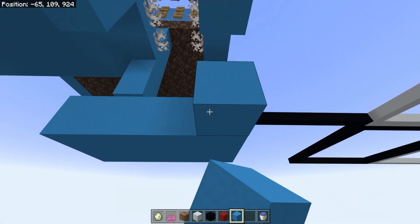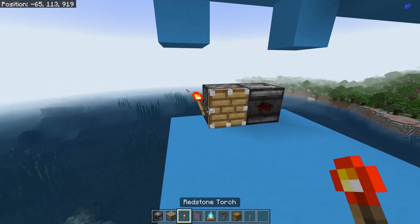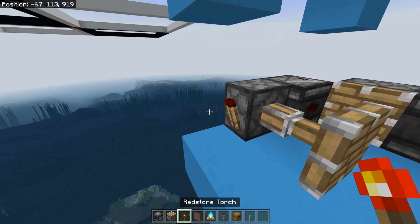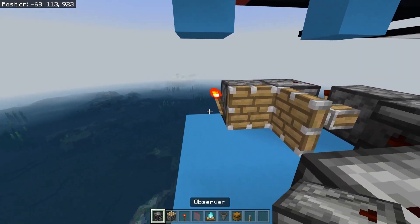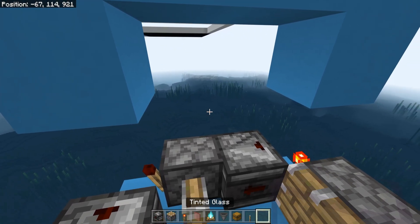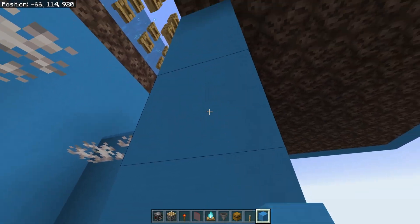Come down an additional two blocks to build the trident killer platform. Place an observer, followed by a piston, a redstone torch, an observer watching that, another piston, then a lever — flip it so it doesn't automatically start a clock. Continue: redstone torch, observer, piston on the other side, then redstone torch, observer, and the final piston. You can enclose this in tinted glass on the front so you can see inside from the AFK platform, with solid blocks on the other sides.